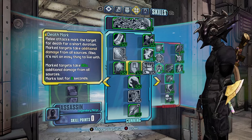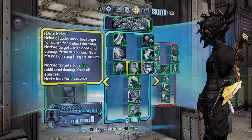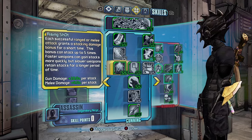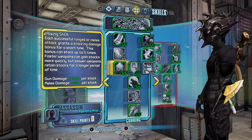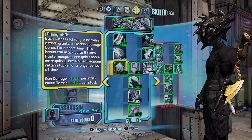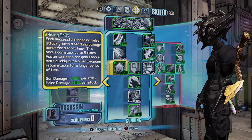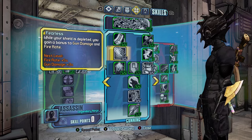Then we have Death Mark, which will increase your damage by 80 percent from all sources on marked targets for eight seconds — more damage, definitely want this. Rising Shot: each successful ranged or melee attack grants a stacking damage bonus for a short time, stacking up to five times. Faster weapons gain stacks more quickly but slower weapons retain stacks for longer. This increases your melee damage by nine percent per stack — pretty good.